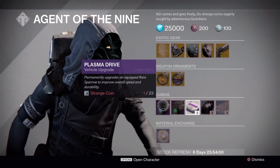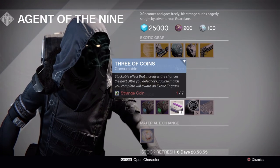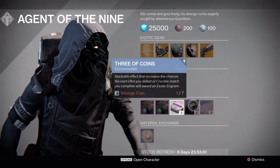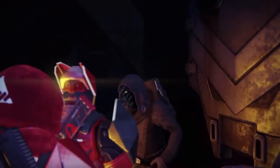He basically has Plasma Drive, Emerald Coil, Heavy Ammo Synth, and Three of Coins — which is apparently a must these days in Rise of Iron, because you're not leveling up unless you're burning Three of Coins. He also has Glass Needles to re-roll your exotic armor, and a material exchange.